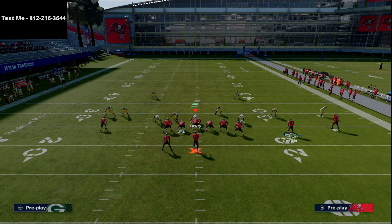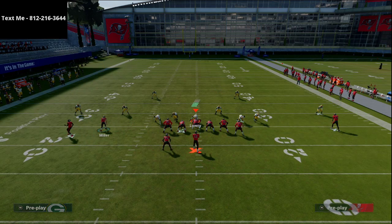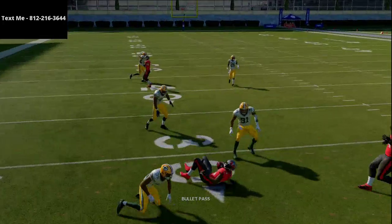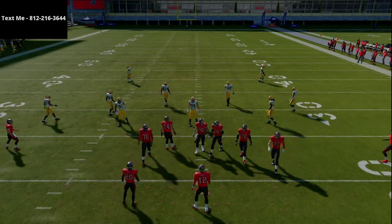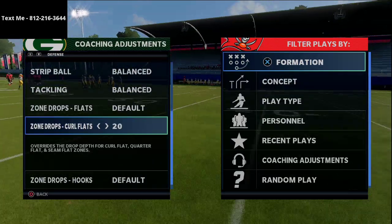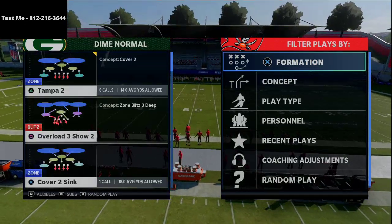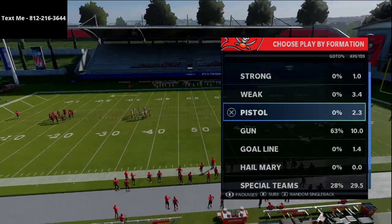You can run it two different ways — Evans's route as the curl or Godwin's route — and mixing both will throw the defense off because they won't know what to expect. A lot of people put their curl flats at 20 yards but put their hook curls at five yards, and if they do that against this specific concept in a short yardage situation, it is suicide for stopping this play.